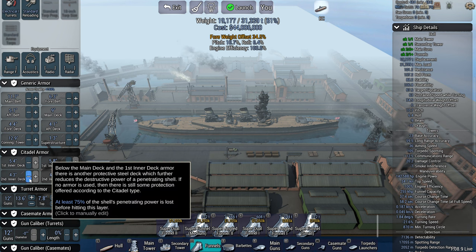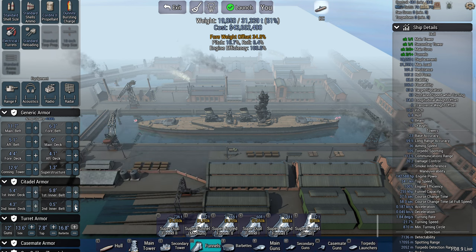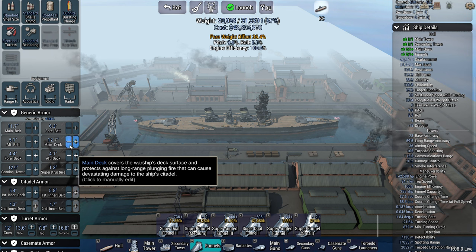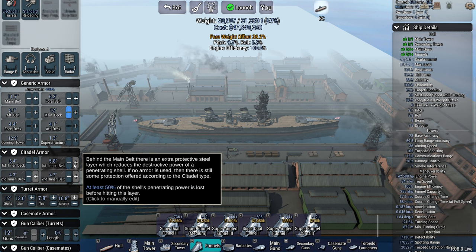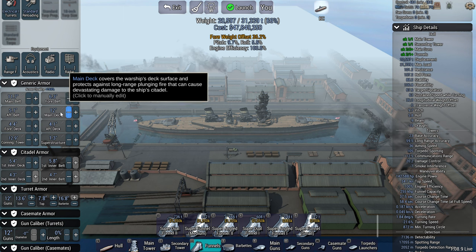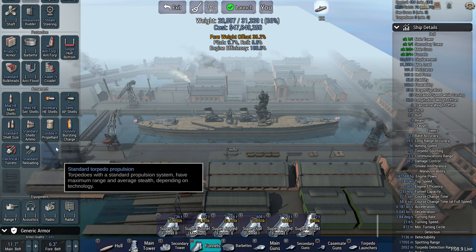Only put stuff into this inner armor if you've got the weight available. For example, it was only about 300 tons to put both of these on — and to get 300 extra tons you'd only be adding 0.6 of an inch to the main deck. So it might be better to max out the inner layers than to get 0.6 of an inch higher on the main deck. It reduces the damage you take but doesn't increase your armor penetration threshold.